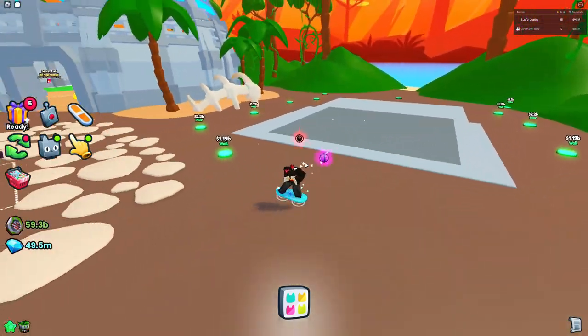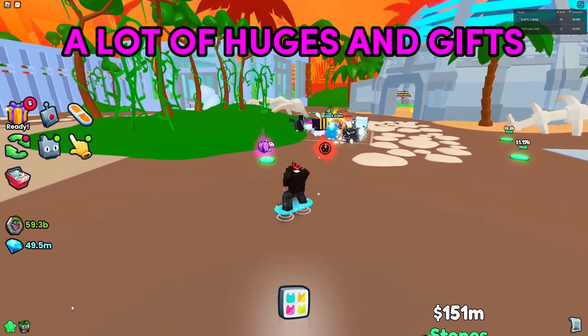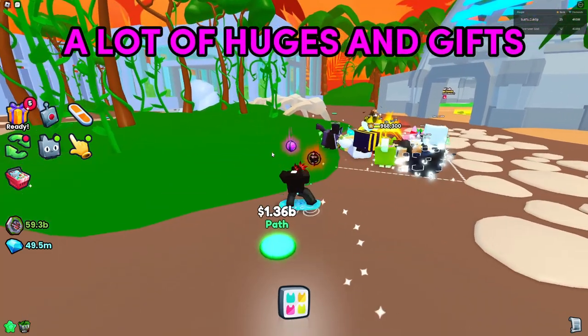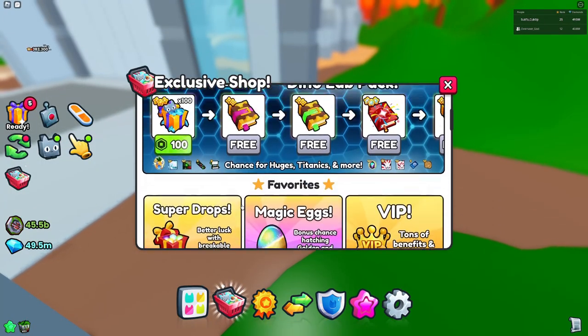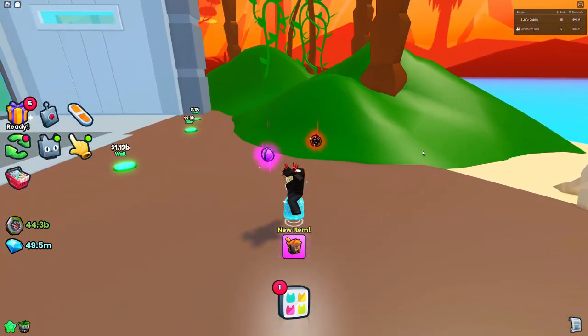They've added two parts to this update and this might be the last one, since they usually only add two parts to events. They also added a friend boost for dino gifts and a bunch of dino huges and pets. The one thing I do not like about this event is that they added a dino pack for some of these dino huges, but at this point that comes in every single update, so you can't put the complete blame on just this event alone.